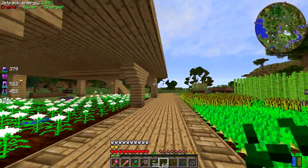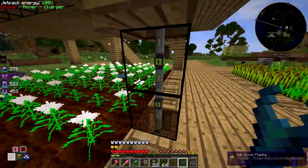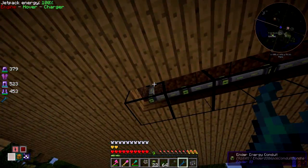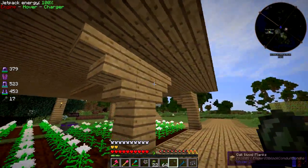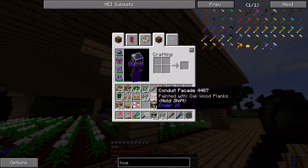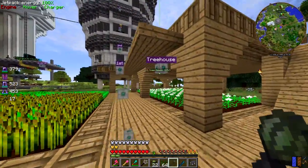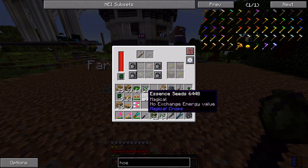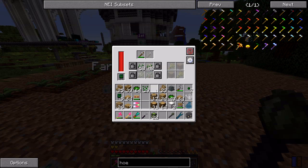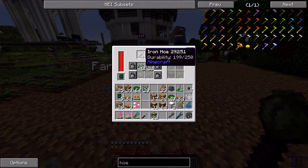I've got an energy conduit here that pulls power from the one below and sends it along up to the farming station. I've got these disguised with conduit facades painted with smooth oak wood planks so they blend in perfectly with the surroundings. I'm thinking this farm will be for the essence crops - I'm going to have a whole farm devoted to these because you need a lot of the stuff you get from essence dust.